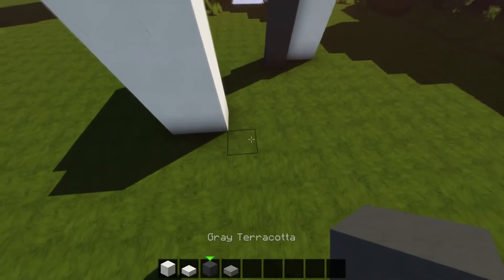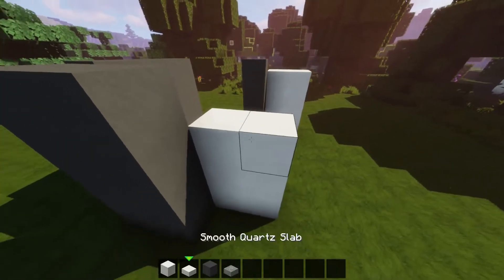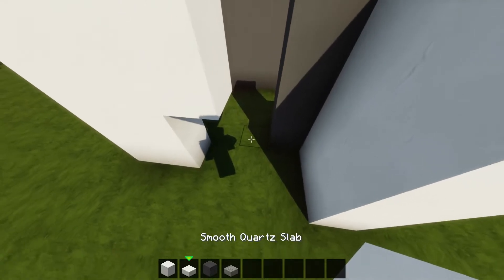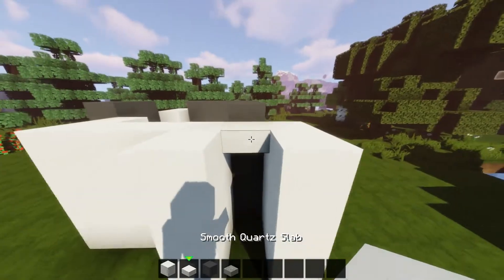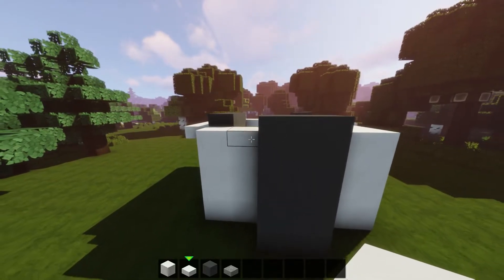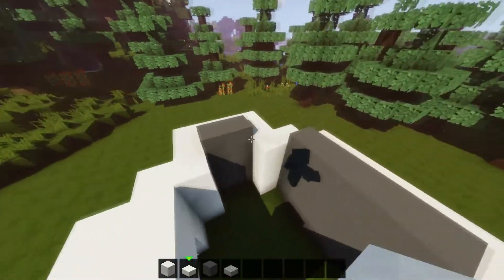Now grab your grey terracotta, we're going to take it out by two, rise it up by four. Two more blocks of quartz. Then we're just going to add another block here as well. Leave a space for a door. And then just join these sides up as well. Now continue with our slabs, we're going to take it along the side and then just join it up to this block. Then on this side we're just going to make a little U shape around the terracotta. And then by the door we're just going to add two blocks here and two more underneath. For the roof we're just going to use the slabs as well.